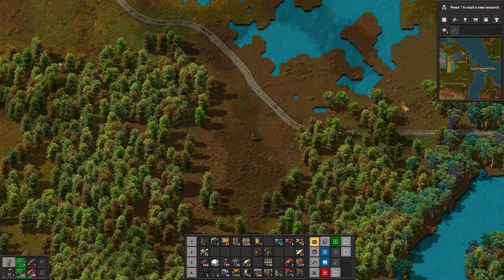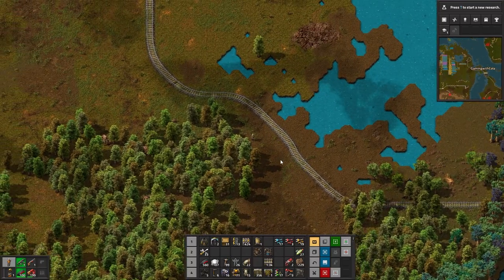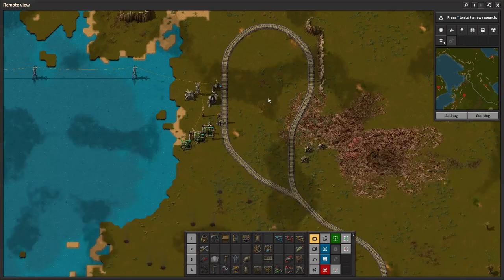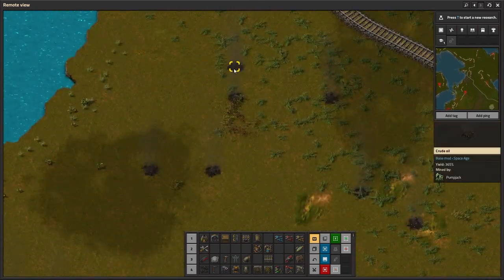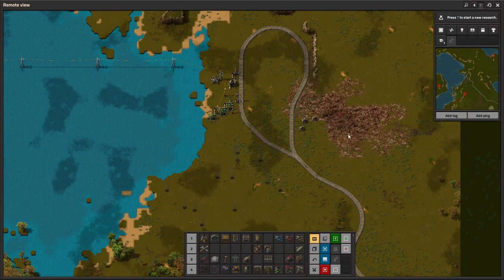Welcome everybody to another episode of Factorio! Last episode we made our big ugly snake of a railway all the way around to our oil patch, which is producing great. It's doing a good job with three of them, but I really do need to hook up these other ones as well.